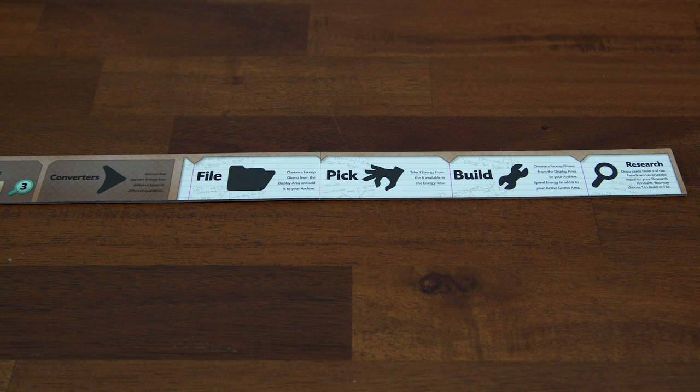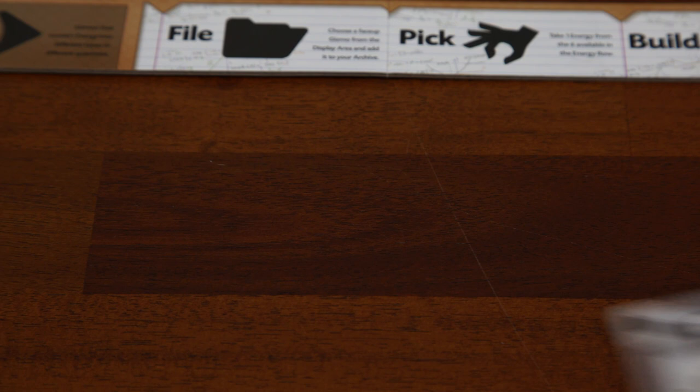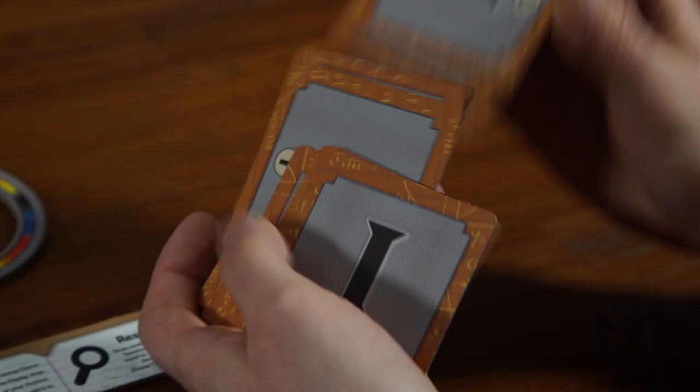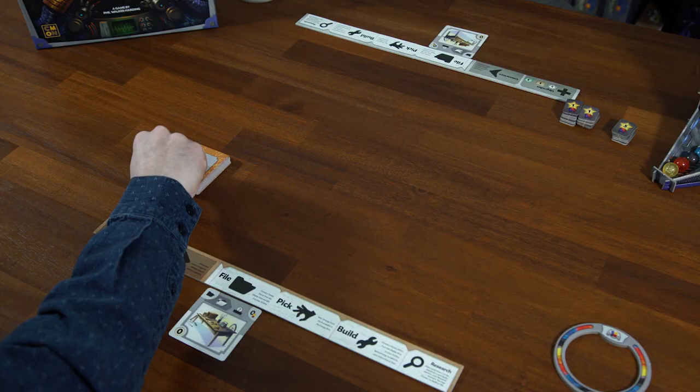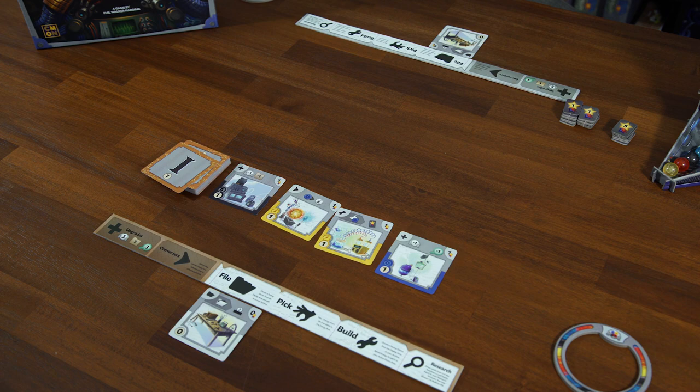We're going to set up for a two-player game. First, deal each player one of these dashboards along with a storage ring. Randomly determine the starting player — they will get the brown dashboard. Each player then takes one of these starting Gizmos, which are all the same for each player. Then take the other Gizmo cards, dividing them into decks based on level.